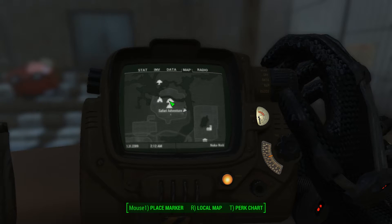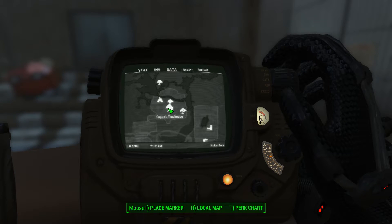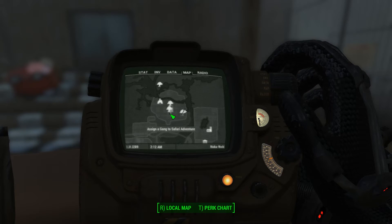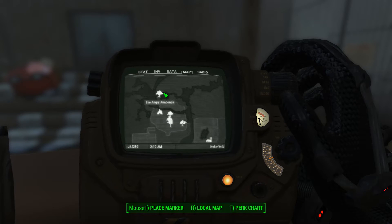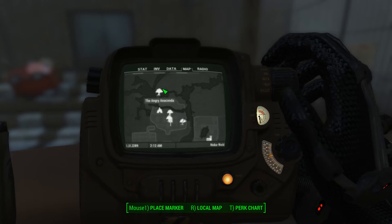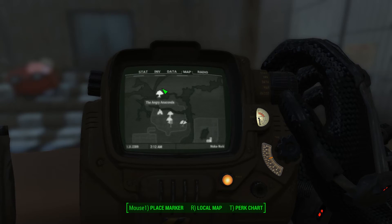You'll go to this building near the front — I'm not sure if it's an actual marked location. And then you'll go to a door. It's locked, so you need to find a password. So you'll head out to the Angry Anaconda, and there's a little trailer bunker type thing there. You can use an expert lockpick to get in and find the password in there for the terminal.